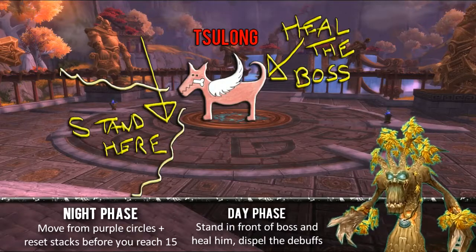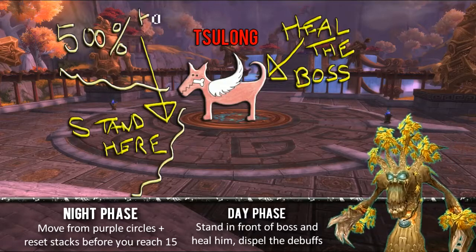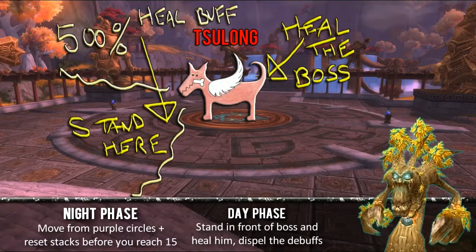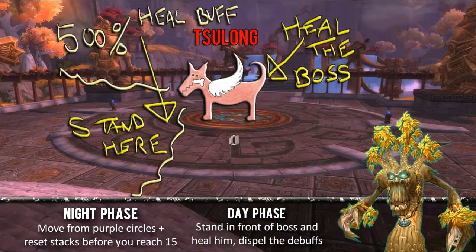He will periodically do a sun breath type thing, which is a good thing because it gives you back 25% of your mana and also gives you a 500% healing boost for 6 seconds. So if you have any instant cast heals, you want to time it so that they hit after you have got that buff on you. If you've got a 2 or 3 second cast time spell, time it up so that the breath is going out just as that's landing, so you can smash it on.